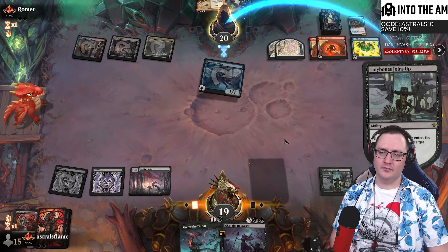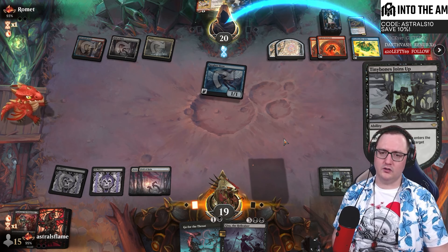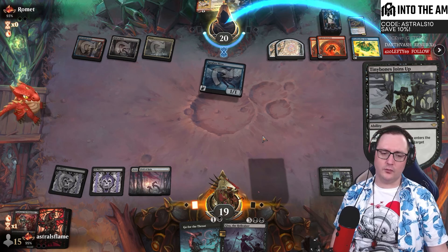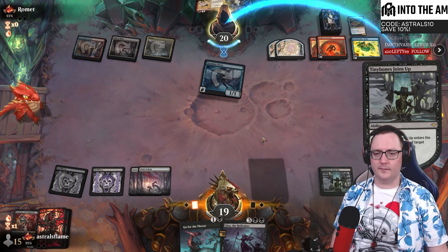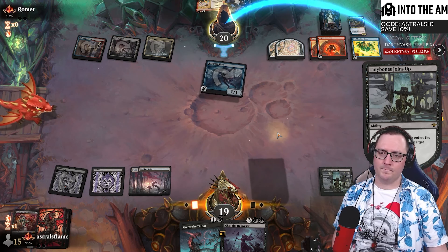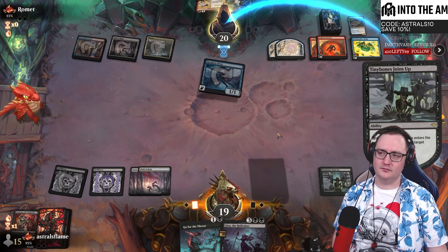We're going to be targeting our opponent's hand, their creatures, their graveyard, and even their lands. Lord Skidder is going to be fantastic for this - exiling cards from your opponent's graveyard. We also have Tiny Bones to Pickpocket, another great way of targeting your opponent's graveyard and committing a crime. For the opponent's hand, we've got Deep Cavern Bat along with Binding Negotiation, either going to choose to exile a card or forcibly discard a card. For removal, we've got Go for the Throat, Long Goodbye, and Cut Down.